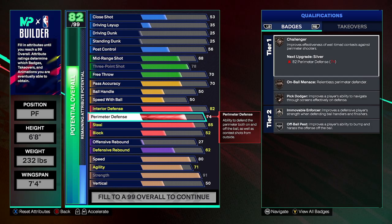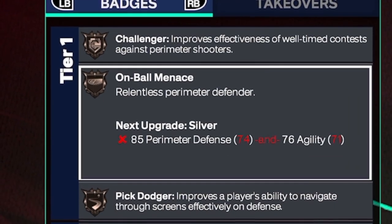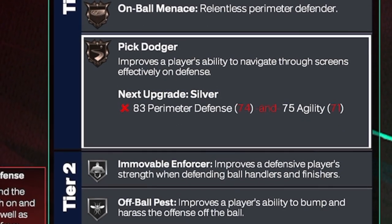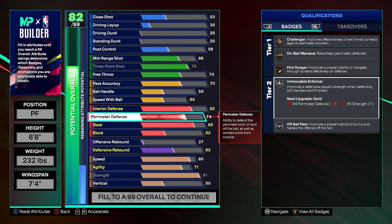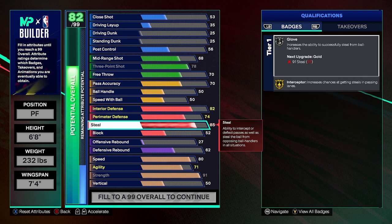Perimeter defense: I went with a 74. You get challenger on ball, Menace, Hit Dodger Bronze, and also immovable enforcer. I'm not going to cap that — I ain't going to say it pops up a lot. But the way I'll be getting cutoffs on a lot of people, you would think that I'm a lockdown. At times I can guard point guards. If you include screens into it, maybe not, but I'm fast enough to keep up with guards and get bumpy with them. My block and all that will contribute to getting stops.